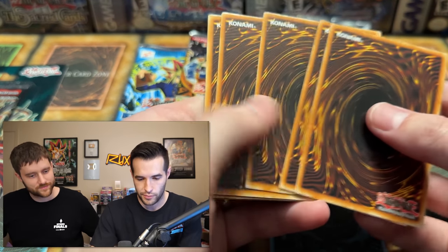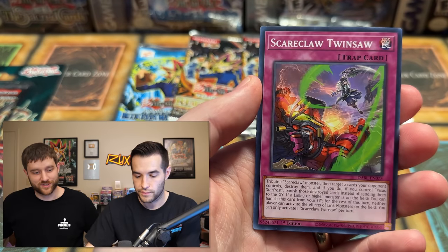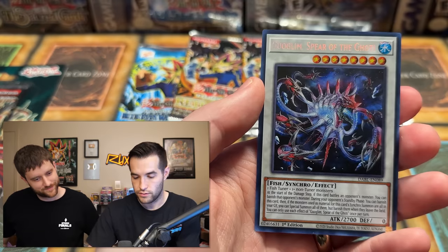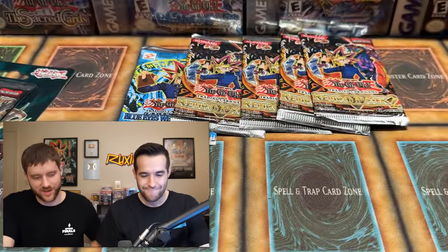We got a first edition LOB pack being opened up today - I'm hyped for that. It's gonna be huge, I never got to open one as a kid. I opened Unlimited but never first edition. We're gonna pull the blue eyes today. Tear limit scream, Scareclaw, Tilting Entrainment, a secret rare - this is not a good secret but it is a secret rare so you can't be mad. This is one of the worst ones but it is a secret, we'll take it. Secrets are one in 12 so they're the hardest besides the starlights to get.